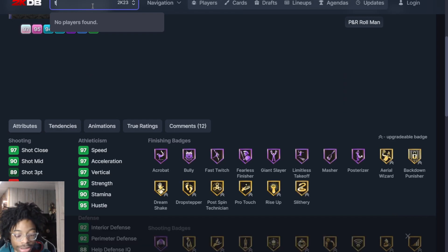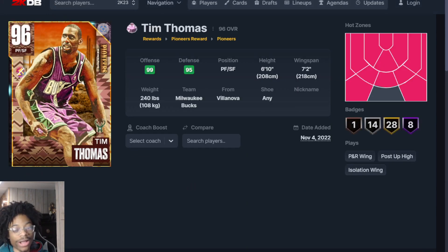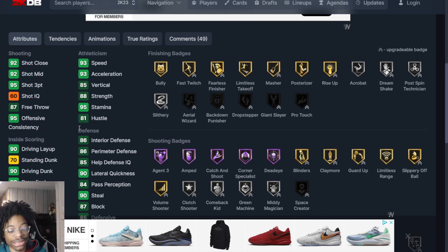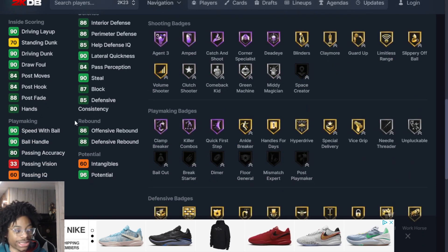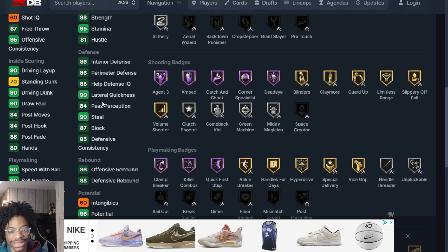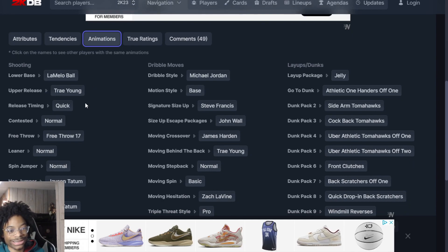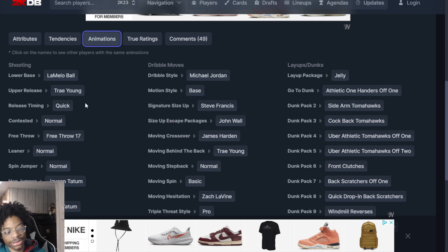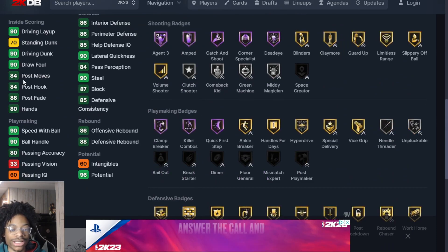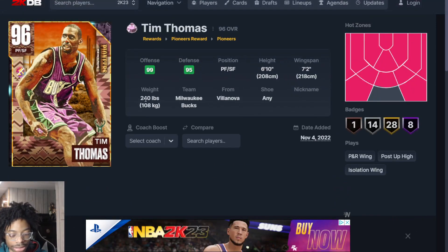Next up at number 12 is Tim Thomas, which is crazy he's this low. Tim Thomas has been dominating everybody — he's been cooking. He can still run till this day. He's got 86 interior, 86 perimeter defense, solid everything. LaMelo Ball dribble style, Trae Young — he's just really decent. 90 driving dunk, 86 offensive rebounding. He is a really nice card.